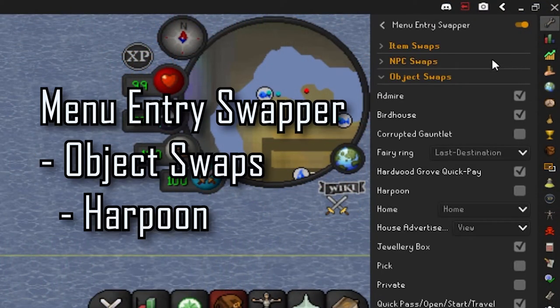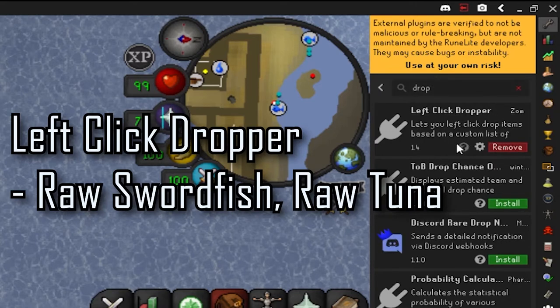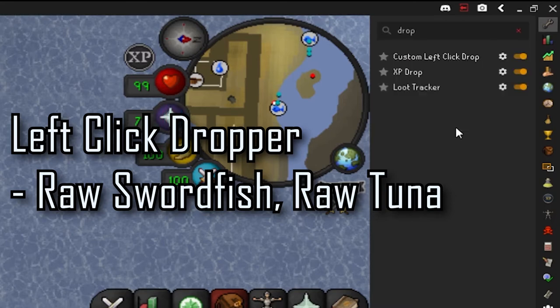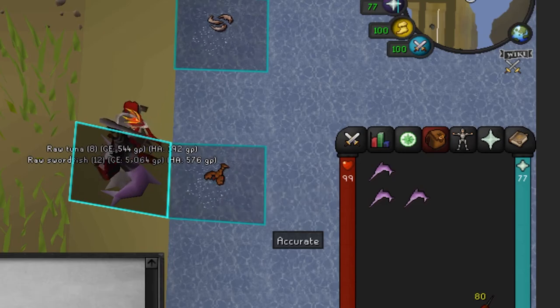Before we get into it, let's go over to Menu Entry Swapper in our plugins, go to object swaps, and make sure that we have harpoon checked on. If you'd like, you can head over to the Plugin Hub section and search for and install Left Click Dropper. Once it's installed, open the settings and type in raw swordfish and raw tuna — thanks to the plugin we can drop these items with one click and without shift.